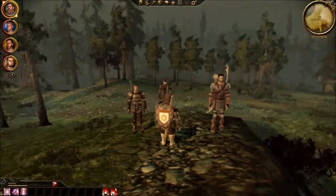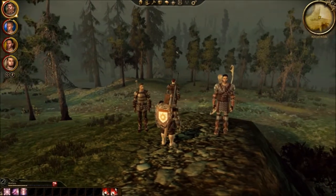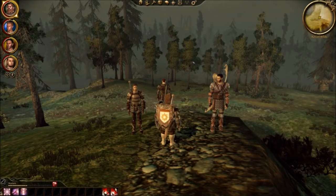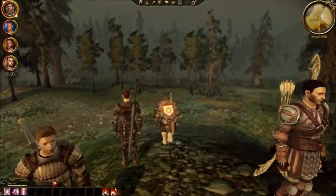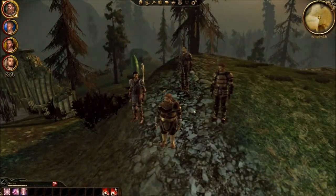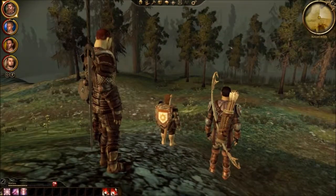Hello everybody and welcome back to another part of Let's Play Dragon Age Origins. In the last part we continued through the Korokari Wilds looking for the papers for the Grey Warden. We've already completed getting the Darkspawn Vials of Blood. I disabled Persistent Gore by the way - I found the option to do it. I was totally blind when I was looking for it before.